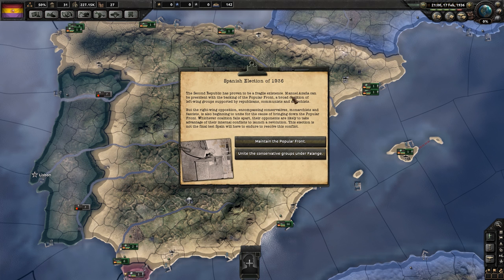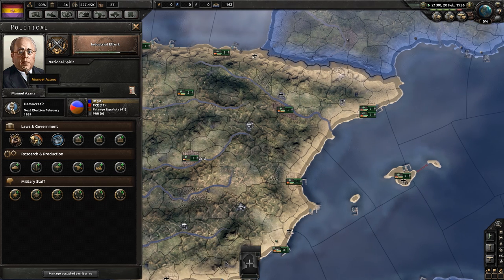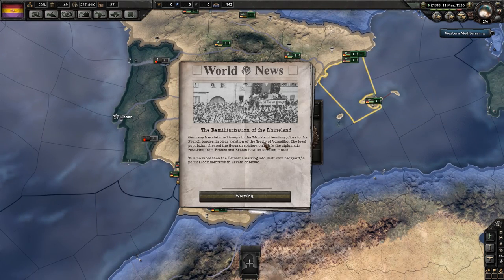The Second Republic has proven to be a fragile existence. The Popular Front — left-wing groups, communists and anarchists — and at the far right-wing, opposition encompassing conservatives, monarchists and fascists is beginning to unite for the cause of bringing down the Popular Front. Okay, which one should we do? I think we're going to become a Popular Front. We're going to go Republic, if we can help it. Republicans, communists, not communists and Republicans, and radicals. The fascists have 41% of the vote — that's kind of a worry.